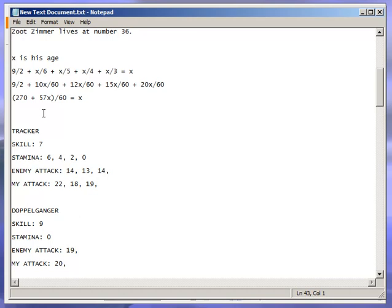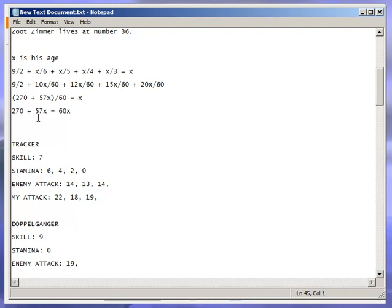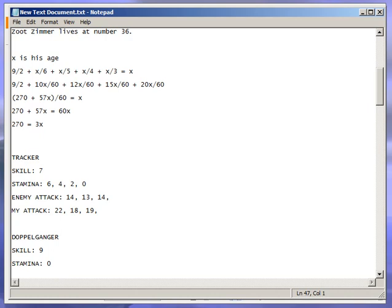Multiplying both sides by 60: 270 plus 57x equals 60x. Subtracting 57x from both sides: 270 equals 3x. Dividing by 3: x equals 90. So the Inquisitor's age is 90. Turn to paragraph 90. Algebra simplifies this beautifully into a simple equation with one unknown — absolutely perfect to solve if you know what you're doing.